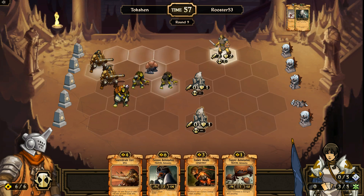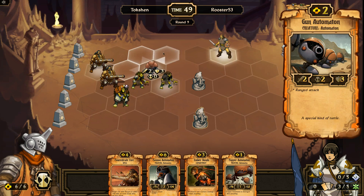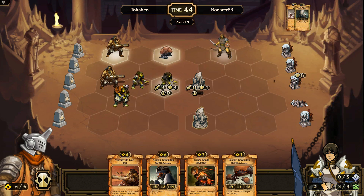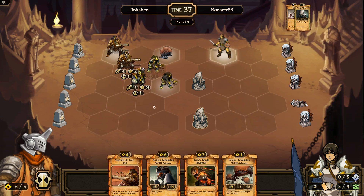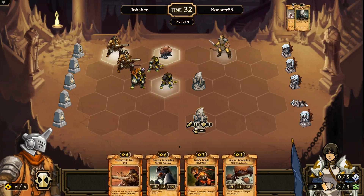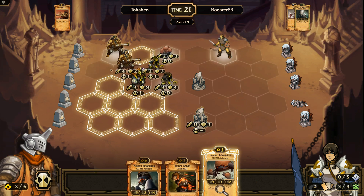No — Ember Bonds. Instead, I will do that. Move him there, move him there to have options of which lane I want him to go into. Move him there. Concentrate Fire — he'll do 8 damage to that this turn. Probably should. Do damage when you can. Play a Cannon Automaton there — Copper, I'm sorry.